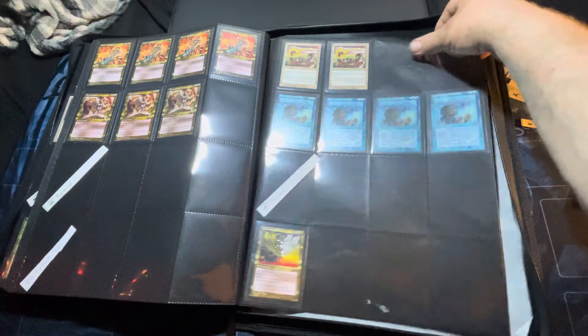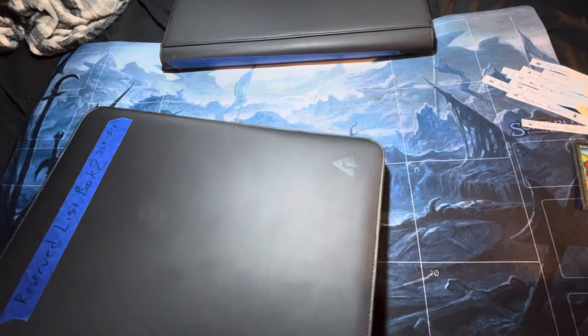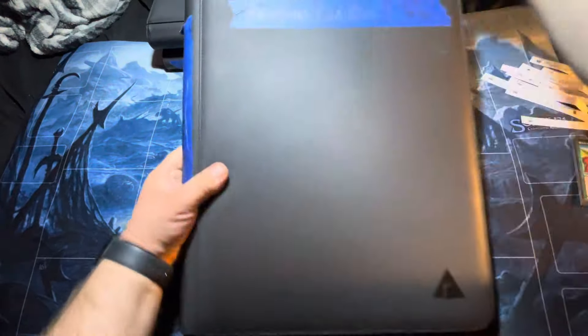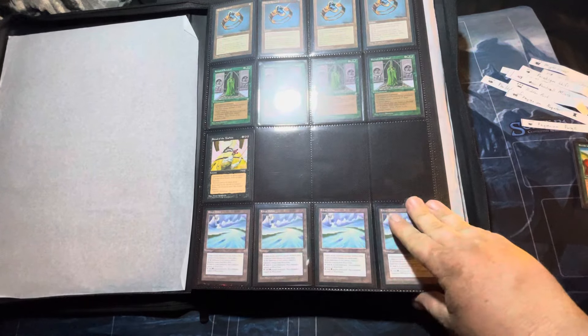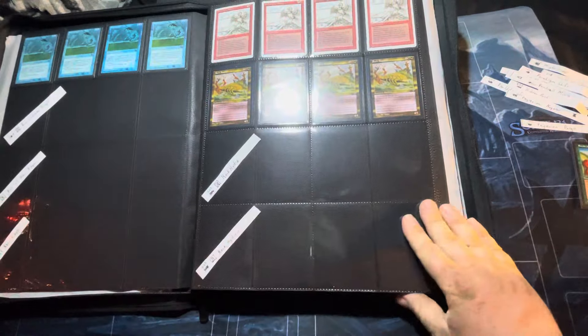After Martin, we have a Might Stone from Antiquities. All attacking creatures get +1/+0. So the Might Stone and Martin together would really give a little bit of a bonus there. There we are — Might Stone. Slide this over there.